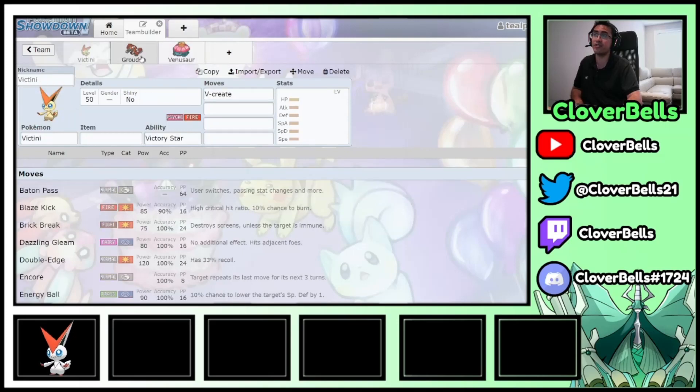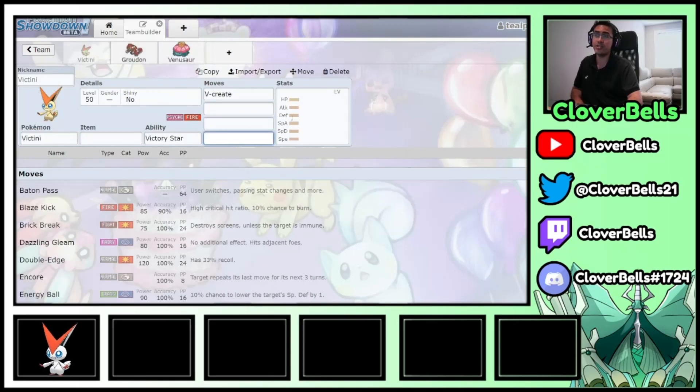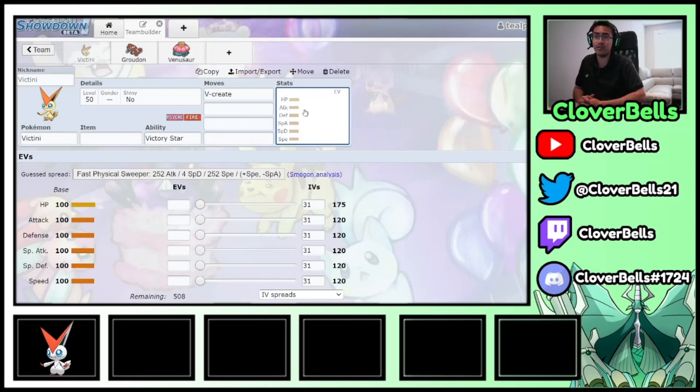This is like your Sun core with Victini, Groudon, and Venusaur. What you'll also realize is the more you try and use Victini on a Sun team, the more you realize Charizard is just kind of better.